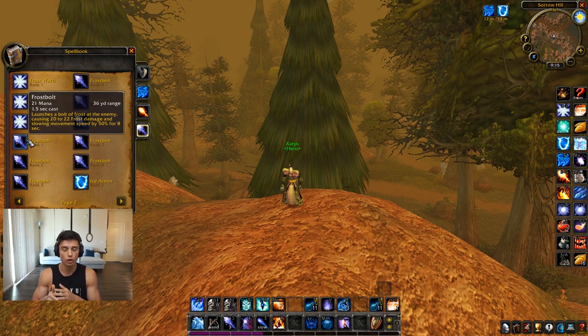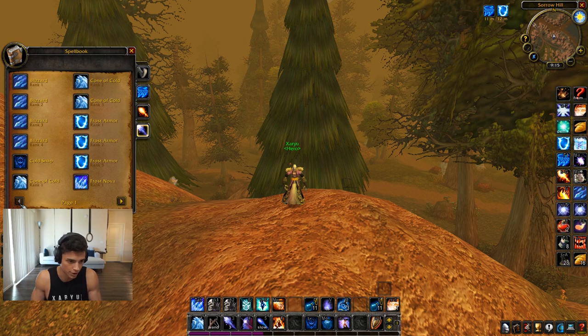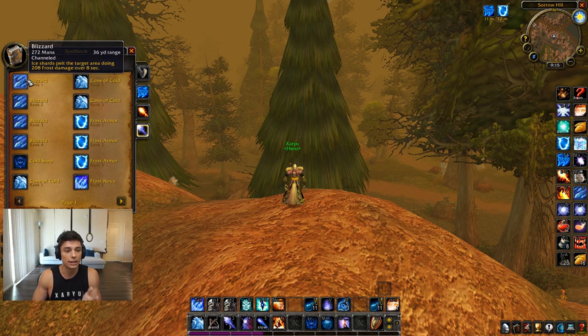You're kiting a rogue, you don't want to cast a long Frostbolt, you don't have Cone of Cold up or Frost Nova — what do you do? Rank one Frostbolt. Keep them slowed, keep running. Same thing with a warrior, or if a hunter is kiting you — throw out rank one Frostbolt, Blink to them, and now they can't get away. Really important to have that rank one Frostbolt.